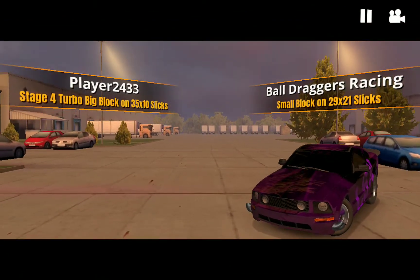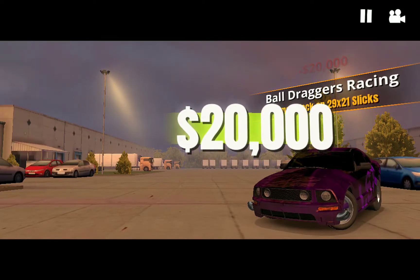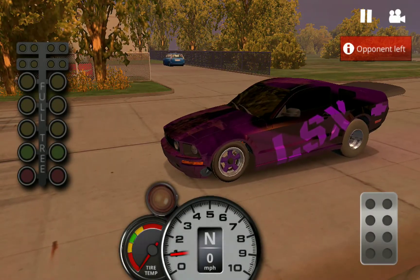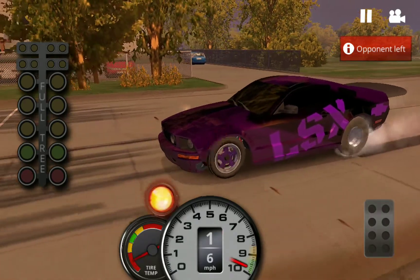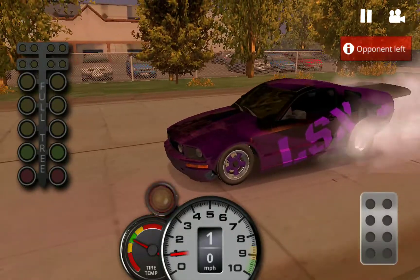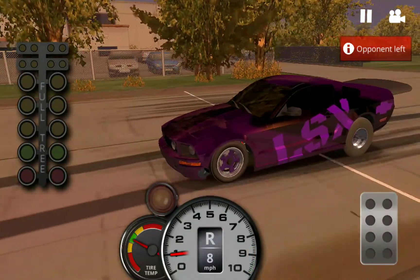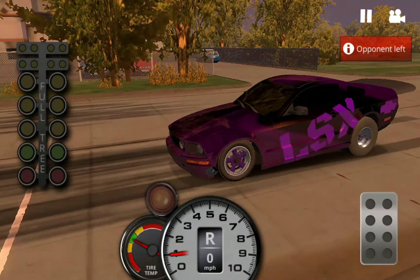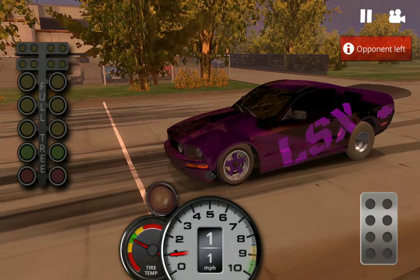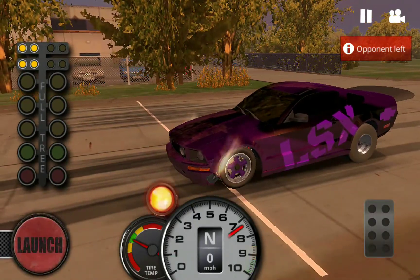There it goes — stage four turbo, big block. The guy disappears, the race is on for $20,000. The opponent left. I don't have a red light or anything, I'm not even trying. I complete the race and I get paid. I don't know if the opponent loses the money, but I don't know if it's going to be paid.